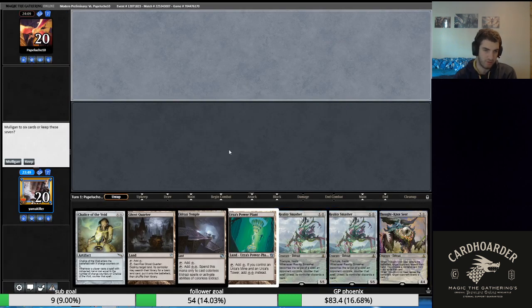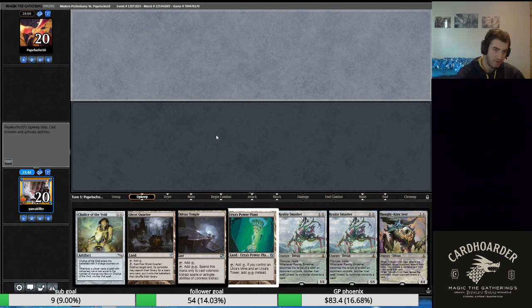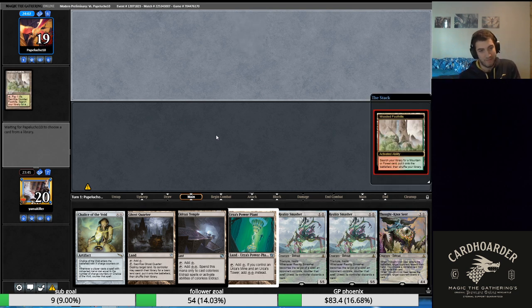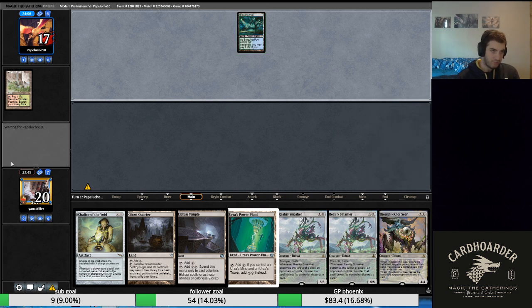Let's see what our opponent has decided to do. This hand just looks great — we get Chalice of the Void into Thought-Knot Seer. Our opponent could just go turn one Glistening Elf, turn two Scale Up and kill us, but that's life sometimes. Sometimes you just get run over. Hard mulligan to Dismember on the draw — I don't think so.